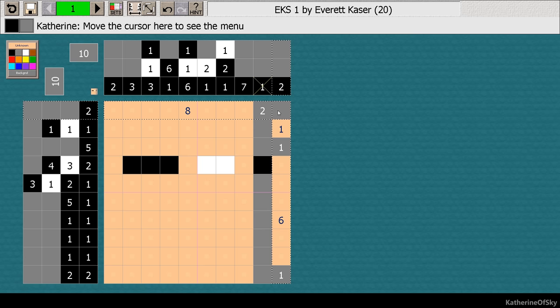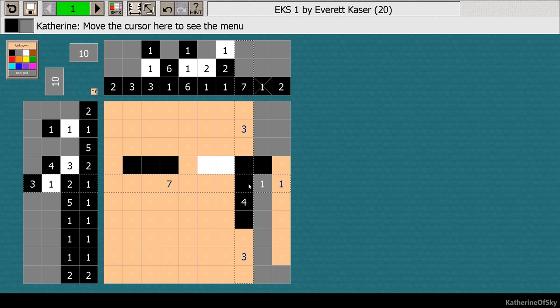So automatically we are deducting and filling in more and more of this as the time goes on. Seven — if we put our mouse over the seven, we see there are three spaces of leeway. So we could count three and go one, two, three, four. So you can see four is the amount we have filled in and it could be three on either side.